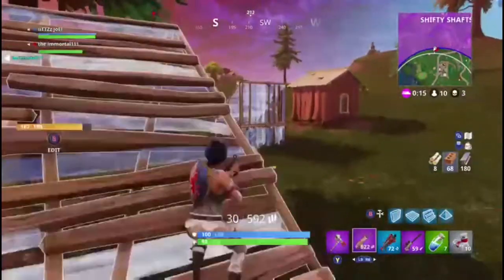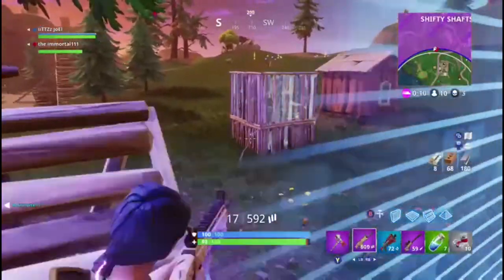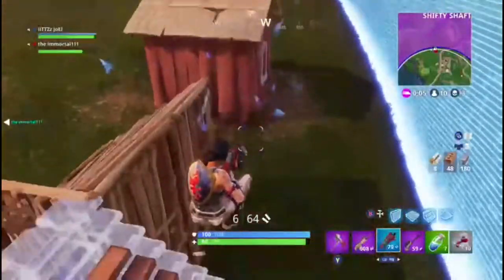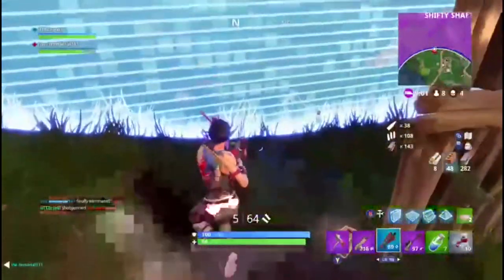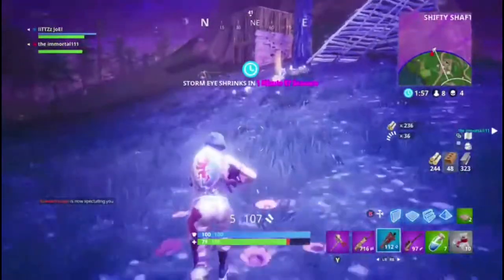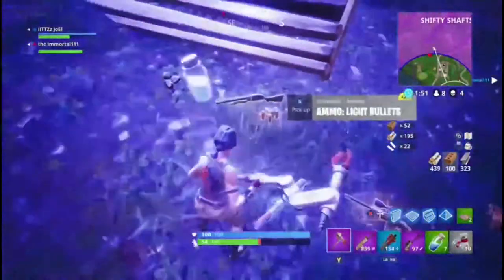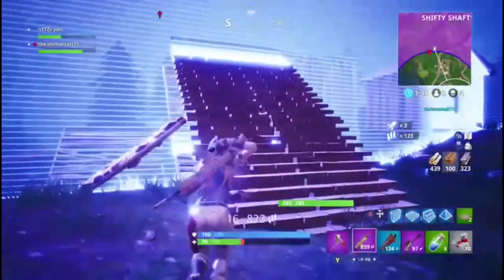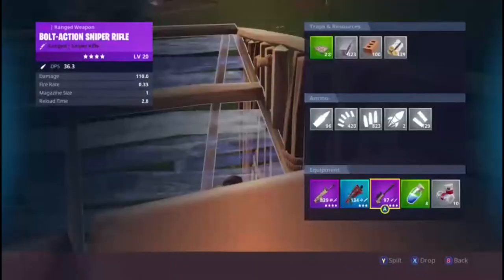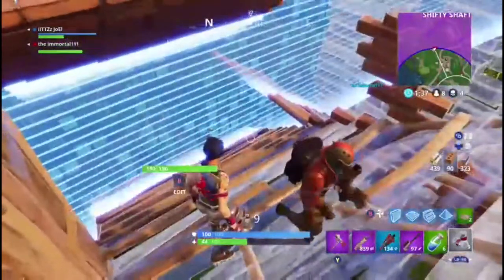Some great news for you guys: if you're struggling on loot, they're going to be adding llamas. If you play Save the World, you'll know what llamas are — you hold X on them, you search them, you get some stuff. It's going to be quite similar in Battle Royale, coming next week, presumably Thursday as updates usually come out. They should give better stuff than chests because they want to help players and fasten up the pace of games, hopefully making them more exciting.